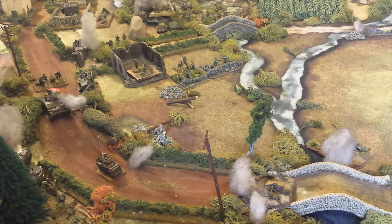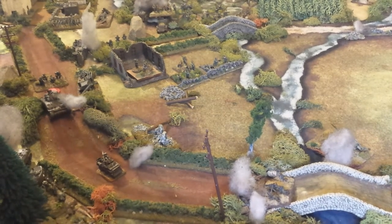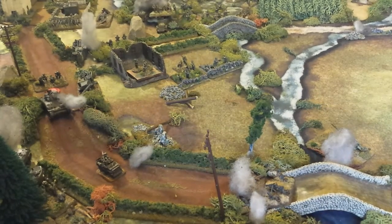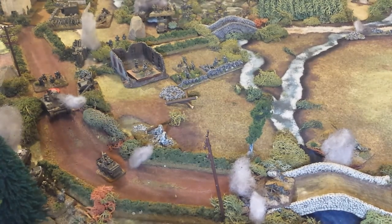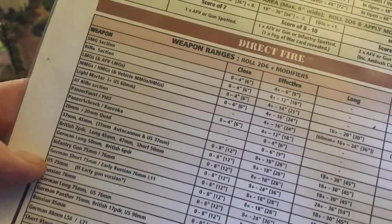Being at effective range means there'll be no modifier for range. I can tell you right off the bat there will be a minus 2 to hit for both of those units because this unit does have cover — that line of sight passes through this wall down here, so they're going to have hard cover, and that amounts to a minus 2. Now I'll show you some of the modifiers on the play sheet, just to give you some idea.